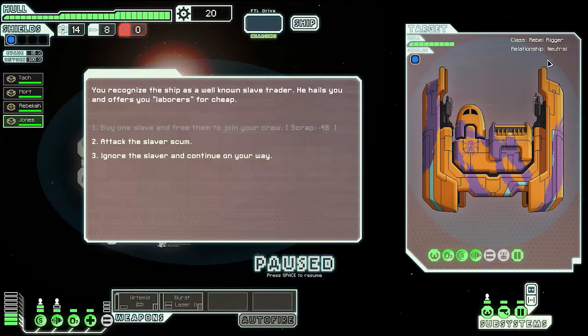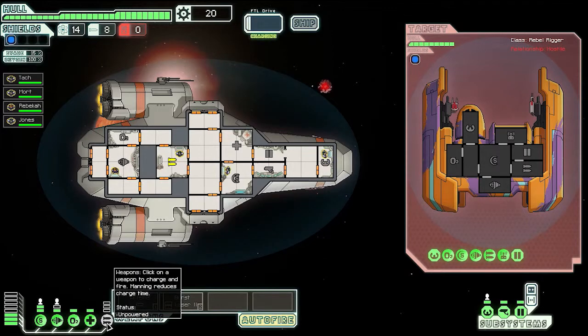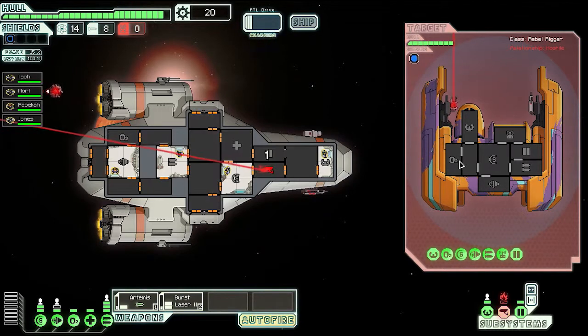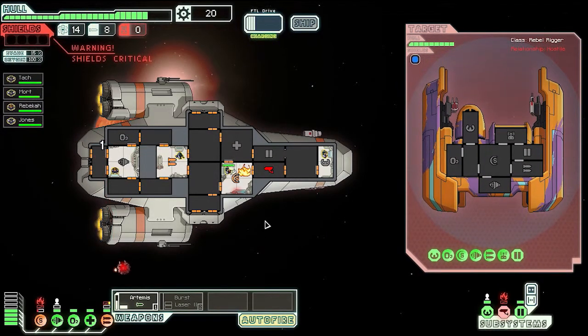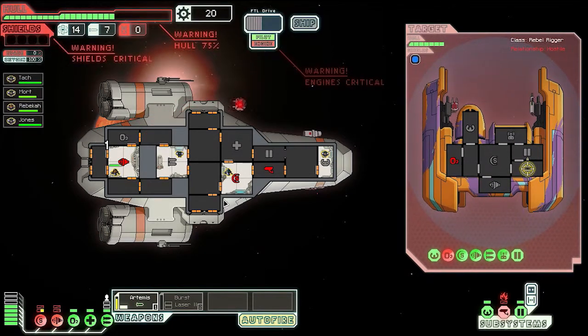Uh oh — rebel rigger, he's neutral. Let's attack the slaver scum! Oh, he's got a droid — okay, that's his droid. Out of fire — we need this, this, this up. Oh dear god, he's cutting us apart. We're off to a bad start. I think I can take out his O2 — make him run out of oxygen. Fire everything!